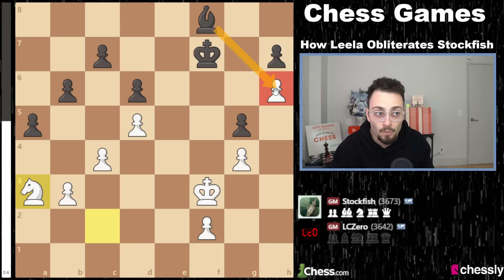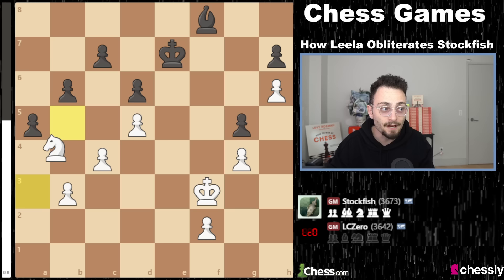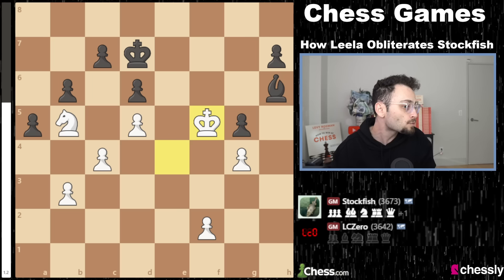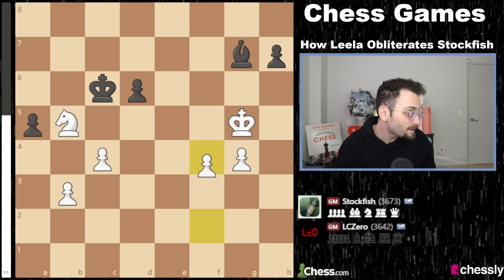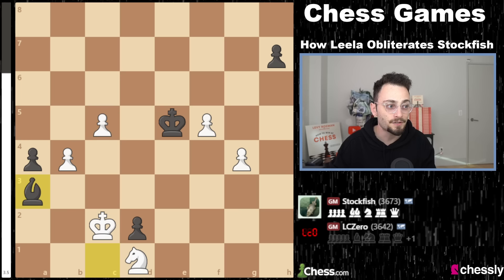Leela enters a knight-and-six versus bishop-and-six endgame — keep your eye on this knight. The knight becomes a hero as it gallops and finds open space. Black doesn't have time to win that pawn, which is a decoy, because the knight will get in. The king runs over to defend, but because you go to defend that pawn, the white king gets in. Despite Leela being a pawn down in a knight versus bishop endgame, White is winning — the bishop cannot abandon the pawn, the king cannot abandon the pawn. Stockfish creates tactics, but too little too late. Leela's knight zips back and stomps the runaway pawn one square away from promotion. Stockfish can't stop these two pawns. The knight plays defense, the king stops both pawns, and Black can't stop three connected passed pawns. Leela advances on both sides of the board — what a game.